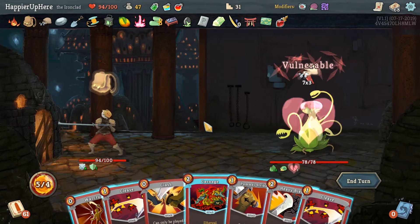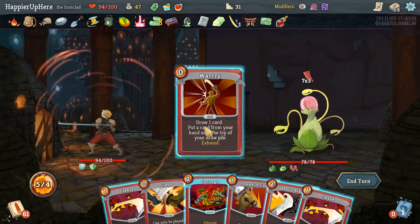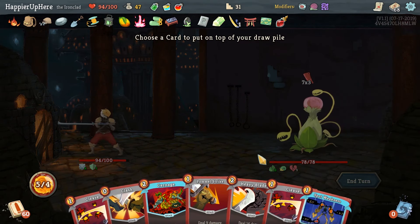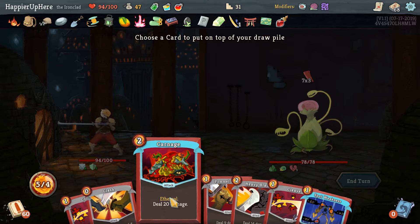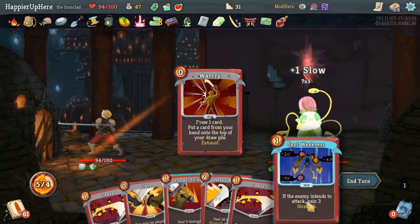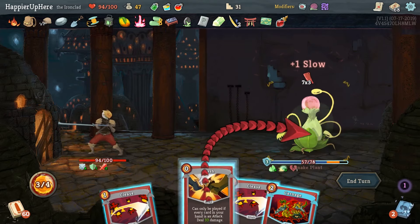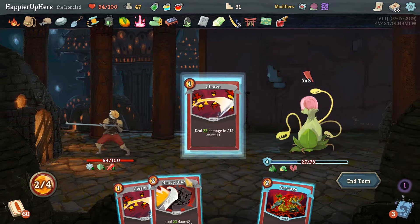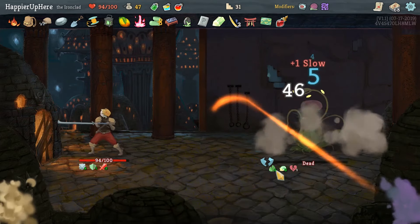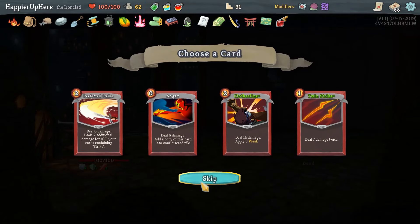War Cry gives us Spot Weakness which I'll hang onto. I'll put Carnage back, then do Spot Weakness, Pommel Strike, Flash, Cleave, and Heavy Blade for 51 damage and the kill. We got an Ancient Potion I don't think we need. How many Strike cards do I have? Let me sort by name.